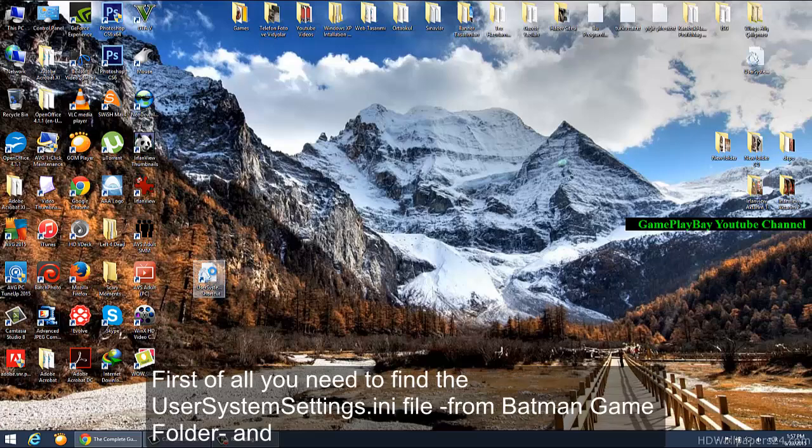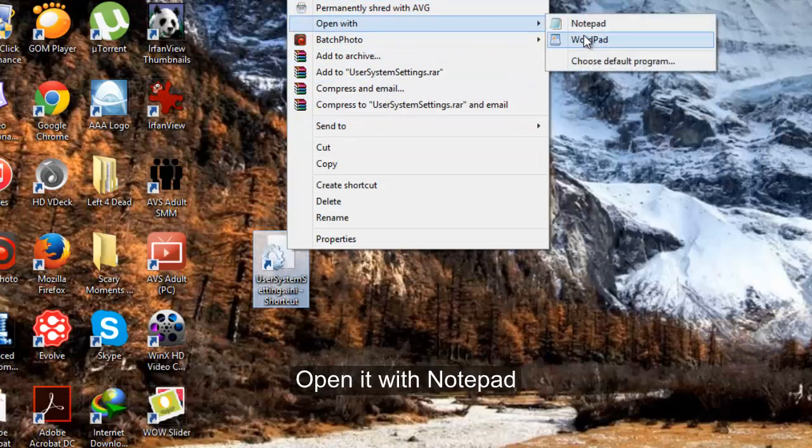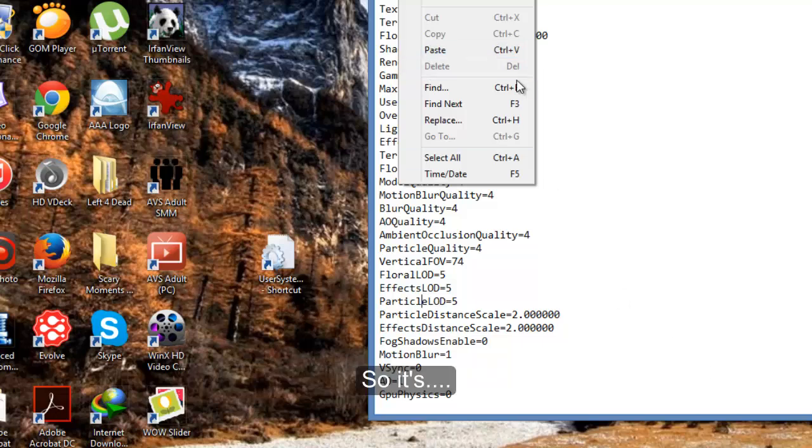First of all, you need to find your user system settings file and open it with Notepad. Then find the FPS cap and